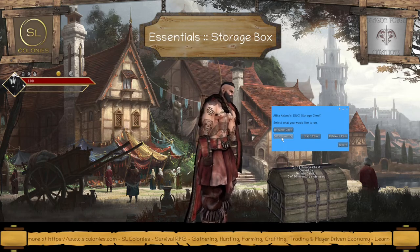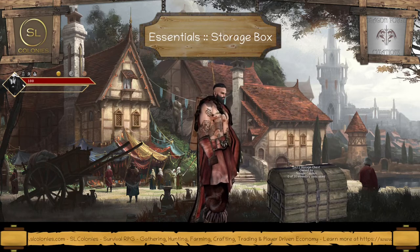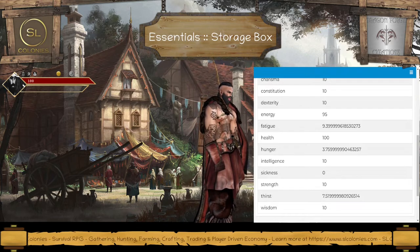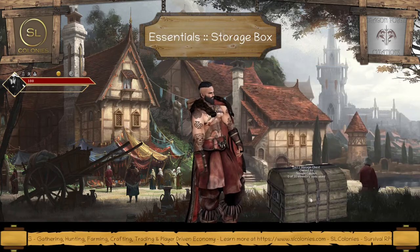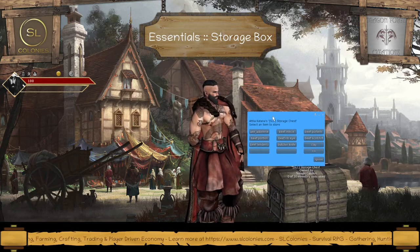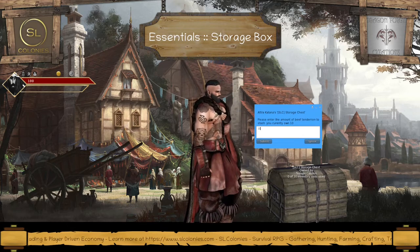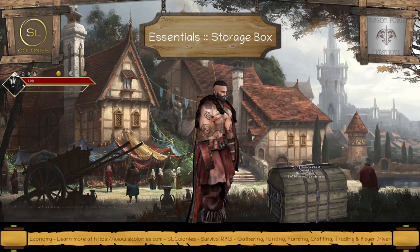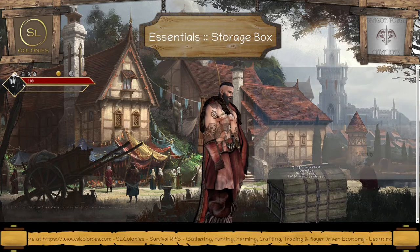We'll click on view inventory and have a look at what it looks like. I haven't added anything to this yet, so we won't see anything here. Let's add an item — let's stash something from my inventory. Let's get some beef tenderloin. I have 10 of them, so let's put all 10 in there. That's submitted into my inventory — we'll refresh this webpage and have a look.